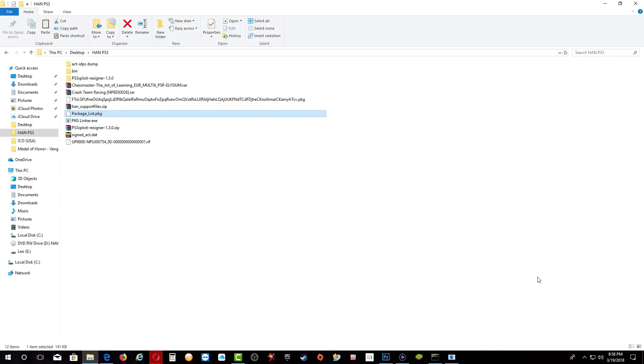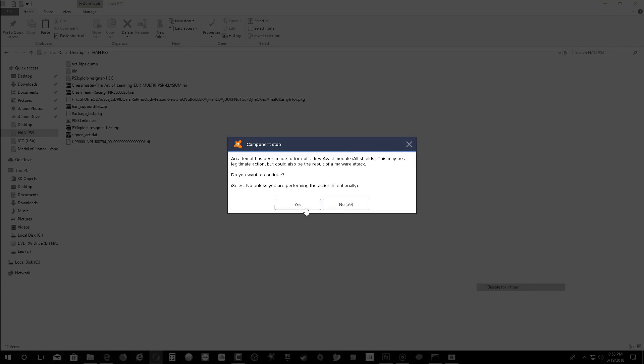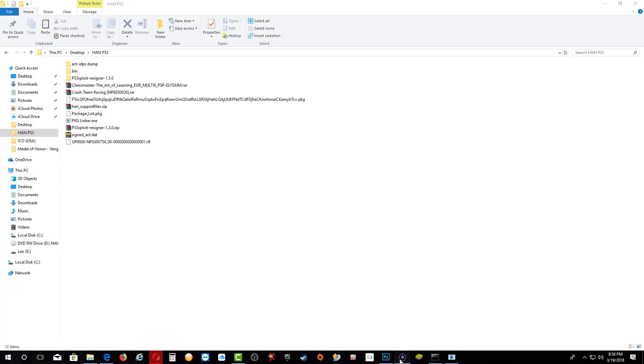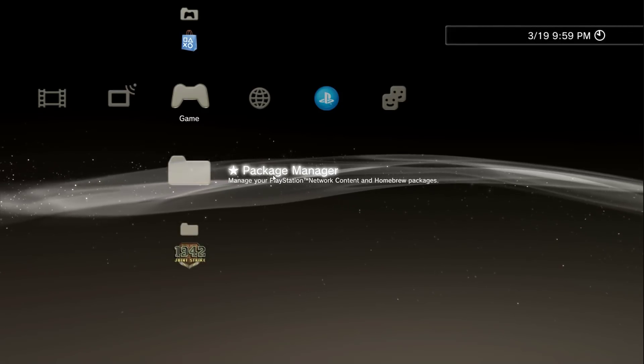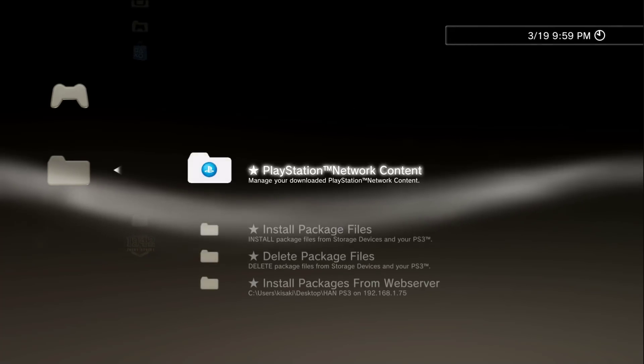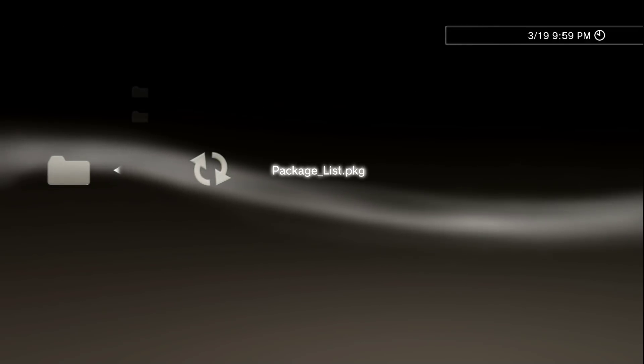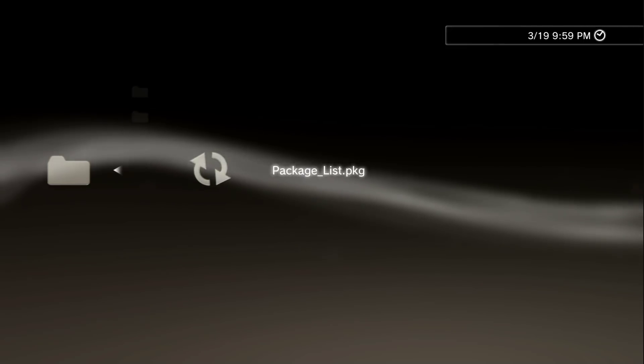Keep in mind that you need to disable your antivirus, because it will block the server from reaching your PS3. Go ahead and turn it off for an hour or maybe longer, depending on how many games you are installing. Now let's bring up the PS3, go inside package manager, go down to install package file, then down to standard, and you should see packages — package list PKG — go ahead and install it.